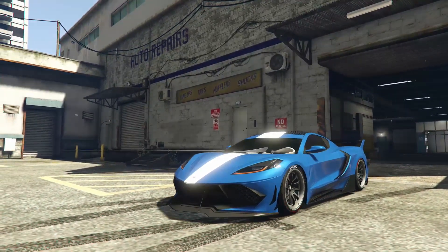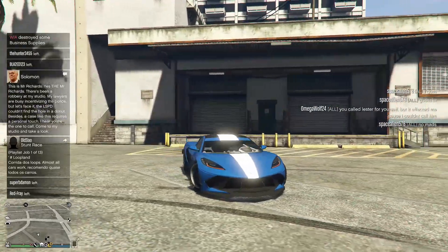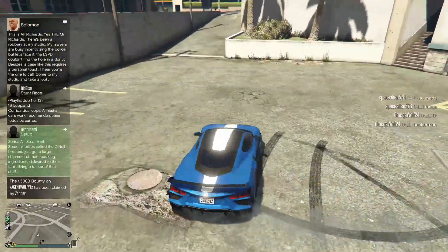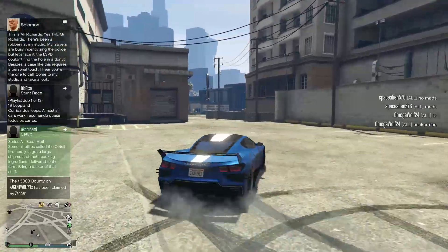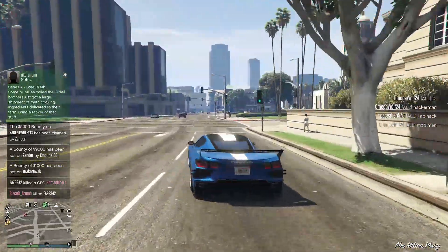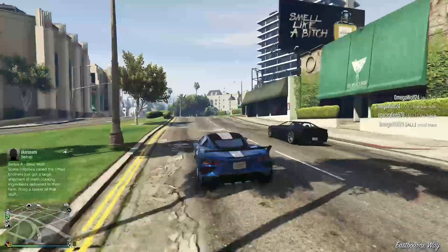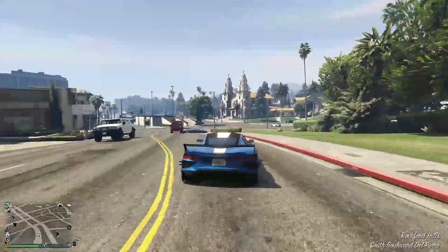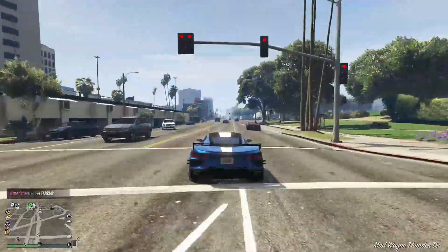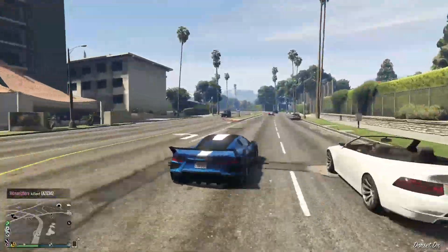And here we are — this car looks sick! I like the metallic blue too, and the white is super bright, like it's glowing. I don't know what's going on in my lobby right now — hacker, mod man, and there's a jet flying overhead. She's a little slippery but handles really nice. It's pretty fast too for a sports car — I don't know where it ranks among the top sports cars in this game but it moves pretty fast.